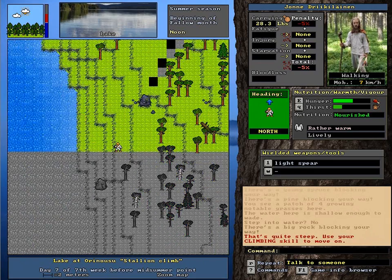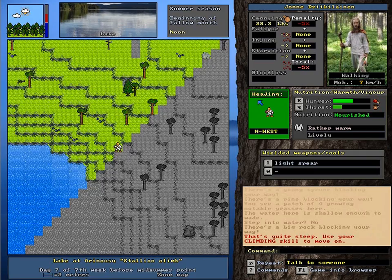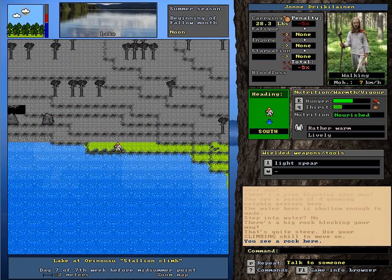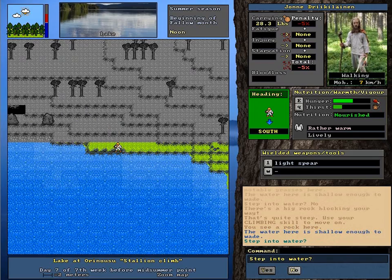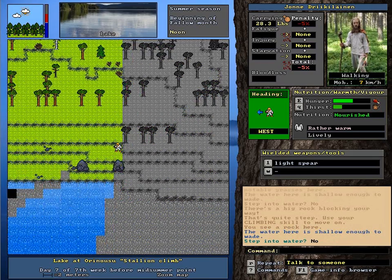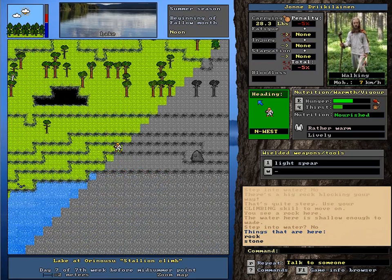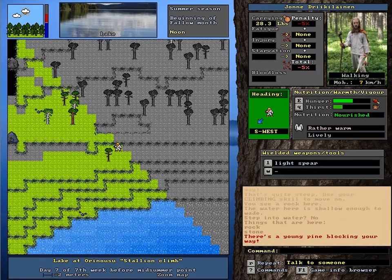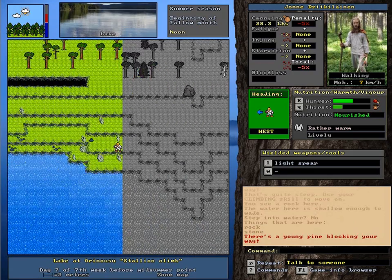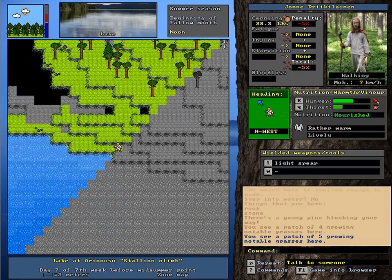Bloody rocks in my way. Yeah, I don't think I can ever get used to this movement system honestly. Shallow enough to wade — no. I thought the embankment was kind of steep there, maybe it would be steep enough. So yeah, I'm basically just going to wander around this lake and see if I can find any deep water. I can build a raft — that's not too difficult.